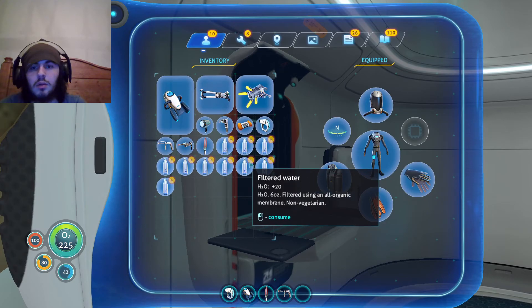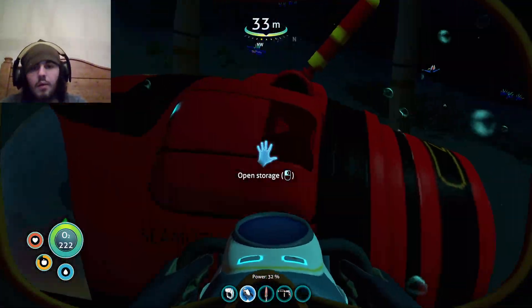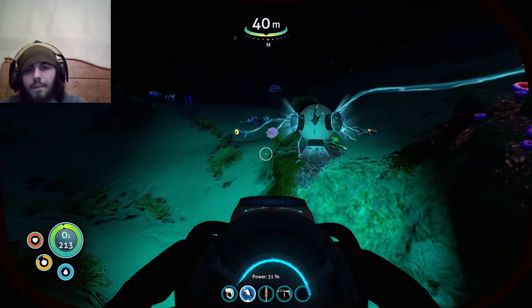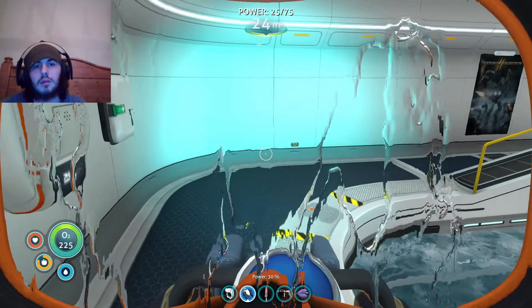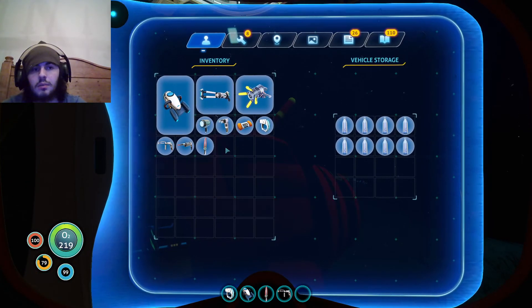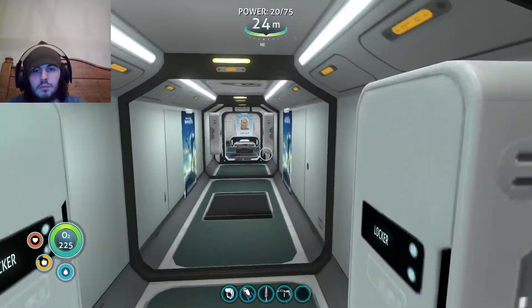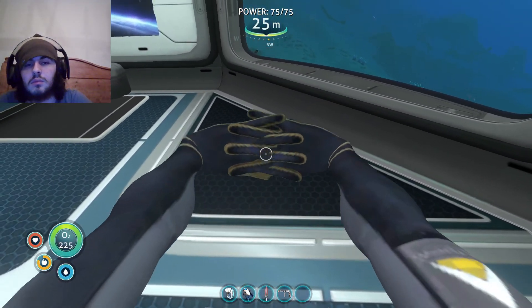So I'll drink one, two, three, four, five, six, seven, eight... then I need to eat, and then I need to sleep. I really wish there was a way to make certain things on the go — that'd be nice. That's eight. I'm gonna sleep first. Sleep. Okay, awaken.